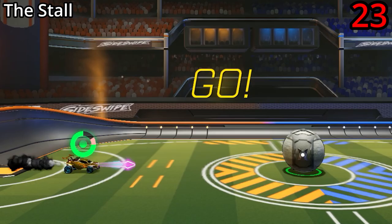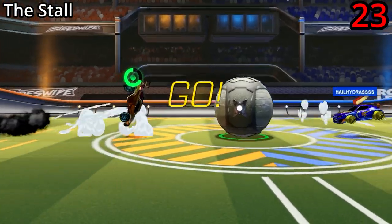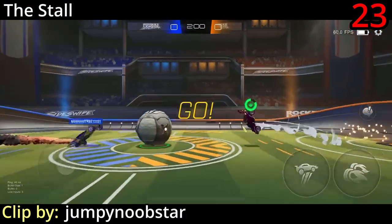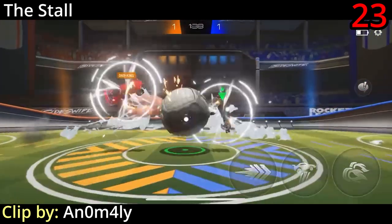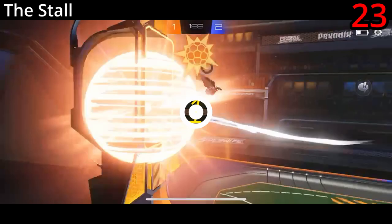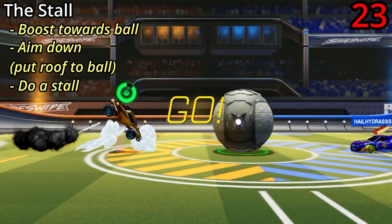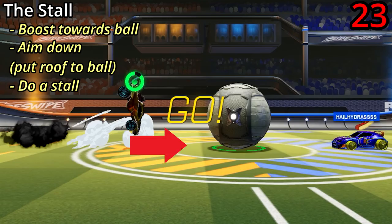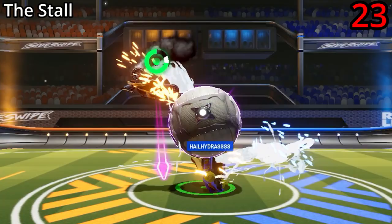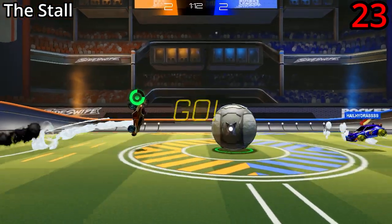The stall kickoff is one that I think kind of just looks cool rather than having much use to win kickoffs. It was sent to me by a bunch of different viewers though, so maybe it is good. To do it, just boost at the ball, then aim down so that your roof is facing towards the ball, and then do a stall. After that you can do whatever you want, like a purple shot or just follow up with another touch.